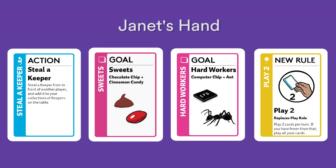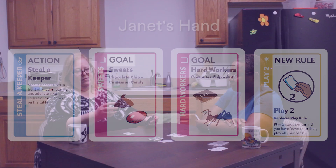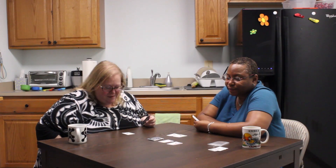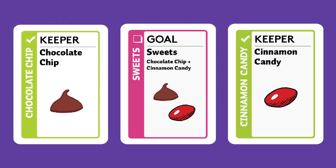If you don't have any keepers in play, why not play a goal? Goals get played in the middle of the table because they apply to both players. They tell us how to win the game. There are a total of five goals in this deck, each one showing two different keeper objects that go together. For example, the goal Insects requires both the Ladybug and the Ant because they are both insects. Janet has played the goal Sweets, which requires the Chocolate Chip and the Cinnamon Candy. Since she already has the Cinnamon Candy in front of her, she is halfway to winning the game. Now all she needs is the Chocolate Chip.